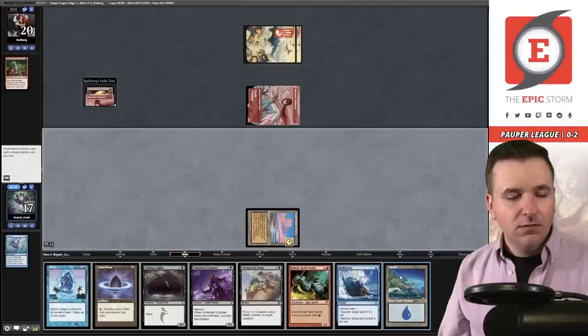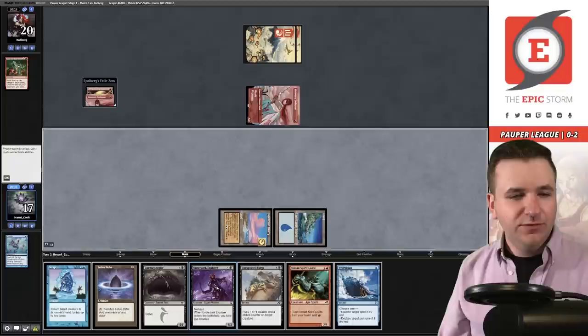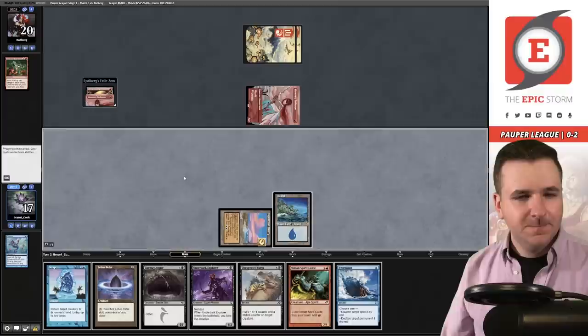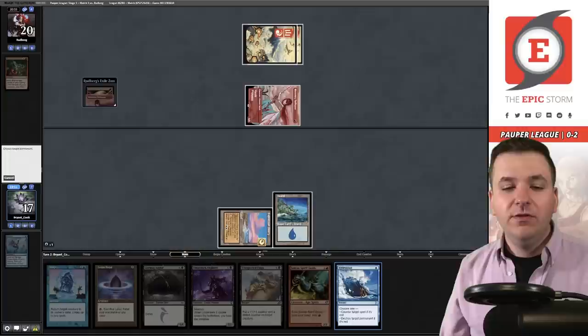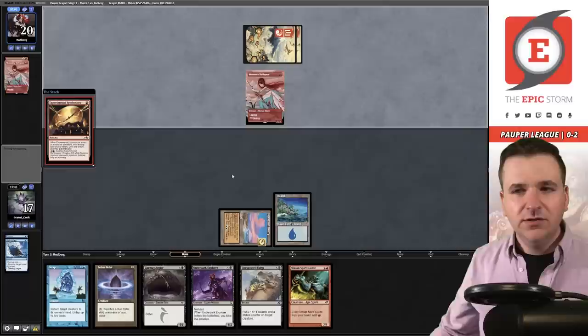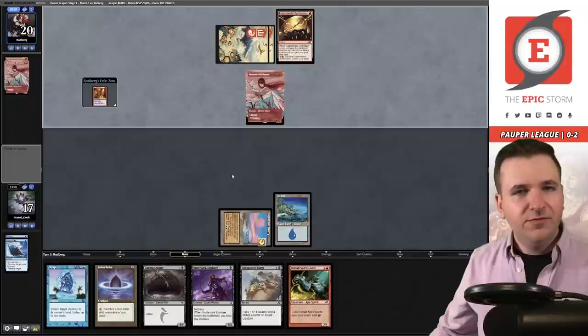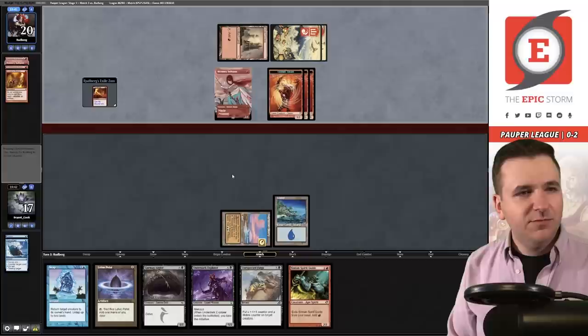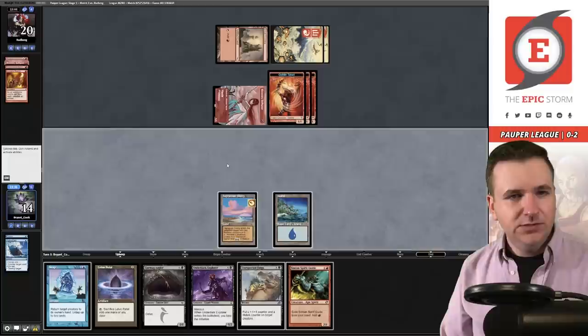Ponder — very fast shuffle. Pick up an Island. I can Snap into the Underdark Explorer but I can't protect it. Should I just wait? Three, four, five — I get a basic but I can't use it. I'm going to play a little conservatively and just kill the Swiftspear and pass the turn. They play another Swiftspear plus Synthesizer. It will trigger — what's on top? Could be Rebirth. They do have a Mountain in hand, and Haze Blaze is their top card. I'm at 14.